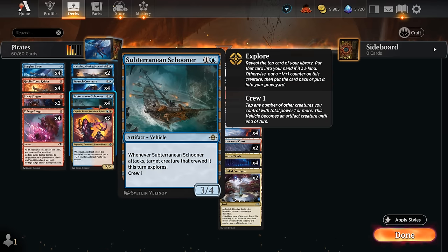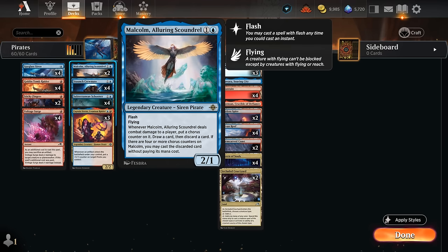The Subterranean Schooner is a 3-4 vehicle for just two mana with a crew cost of only one — very easy to crew. When it attacks, the creature that crewed it explores, providing extra lands, +1/+1 counters, and card selection. We also have two copies of Malcolm, the Alluring Scoundrel, a 2-1 flyer with flash. When it attacks, it draws and discards, giving us additional card selection.